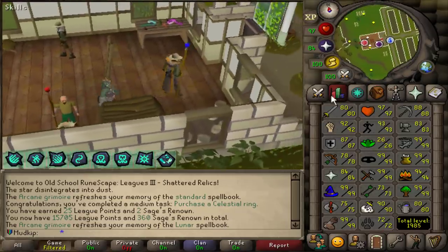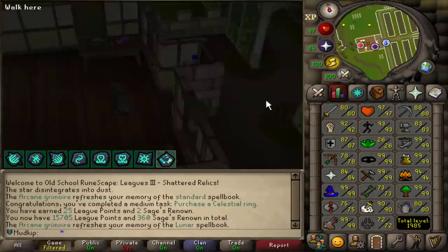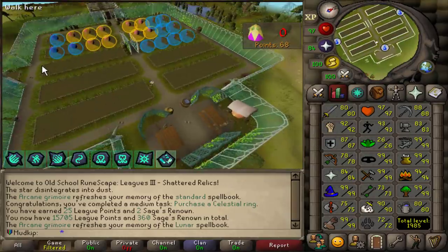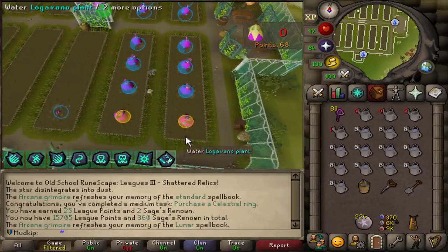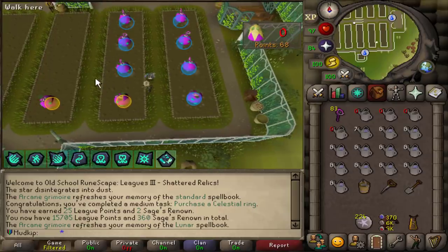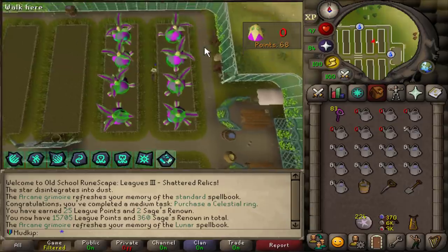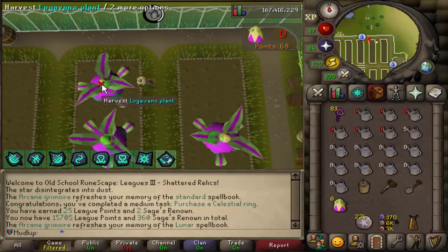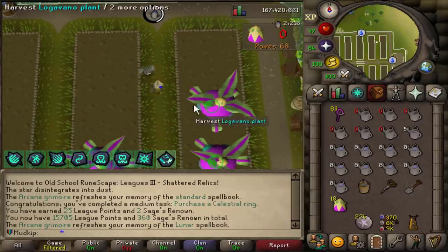Now we're at Tithe Farm. Let's start the 99 farming grind for real, starting off with 80 farming. Should be really fast with these fragments — look at this, planting 20 of them at a time. With my fragments I only have to plant 17, and only one round of 17 should be enough. Harvesting the first plant, we should get six of them. Oh look at that, it's beautiful. And then with the Rogue's Farm fragment, I get four times the amount of points.